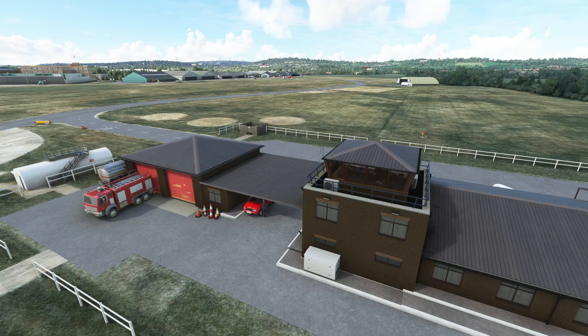Hello and welcome back to the channel everybody. Today I'm checking out Red Hill Aerodrome, the latest release by the team over at Burning Blue Design. This is in fact their 12th airport for Microsoft Flight Simulator. A big shout out to the team for hooking me up with a copy so I can show you some of the cool features they've put together for this rendition of this airport.